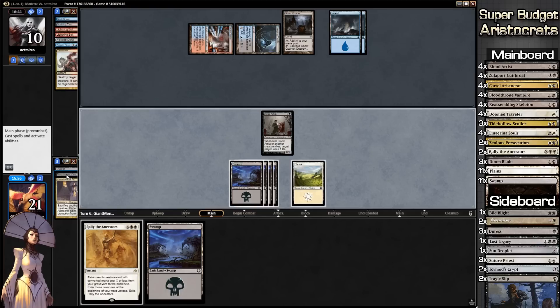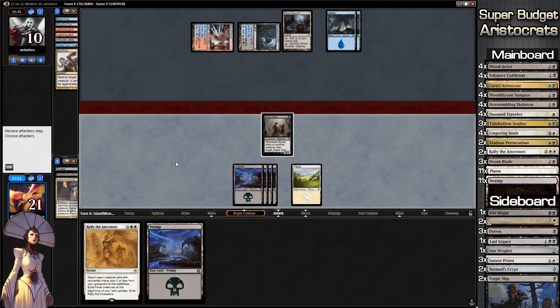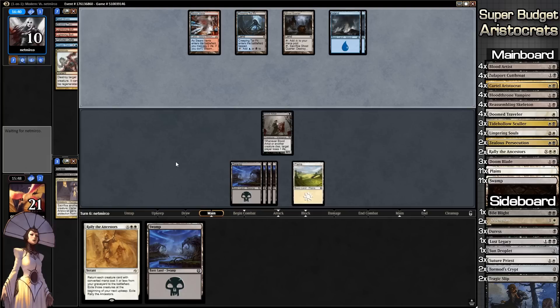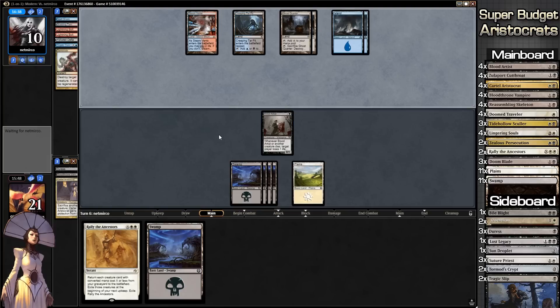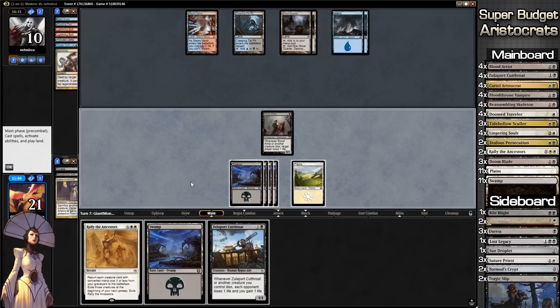What do we think? Bloodthrone Vampire won't have haste so there's no point — we're not going to do enough damage with our sac outlets this turn. We ship to our opponent's turn with no attacks since Blood Artist is a 0-1. Zulaport Cutthroat is a little better in some cases because he's a 1-1 and can technically swing in, but Blood Artist also does damage based on our opponent's stuff dying.